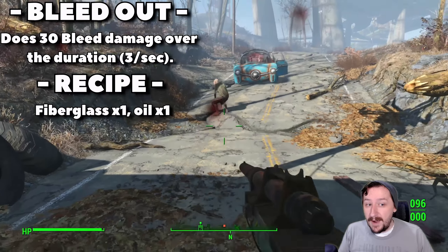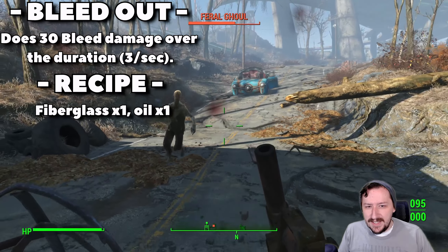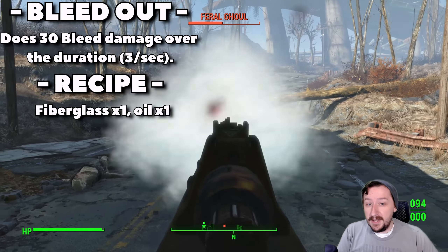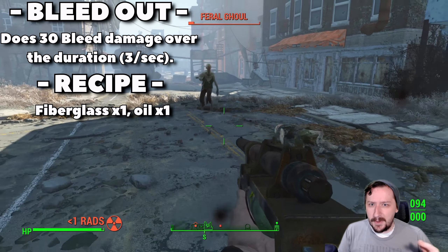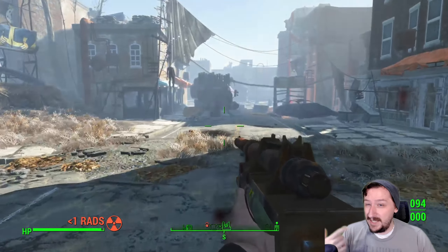This weapon is sort of an experimental air gun that you can pick up, and you can craft ammo for it, which is interesting because no other weapon in this game actually uses different ammunition — it's just the syringer.